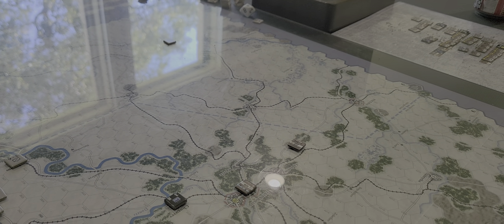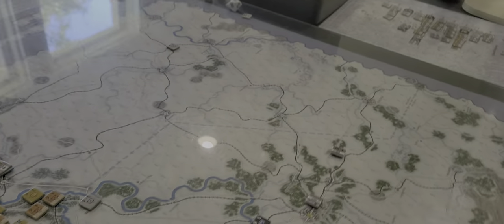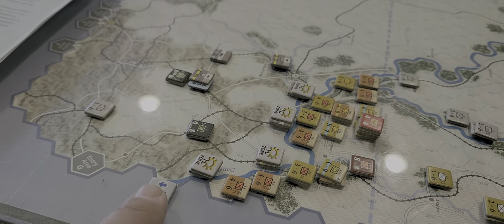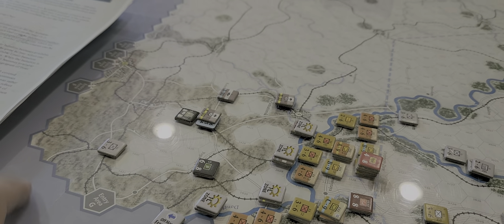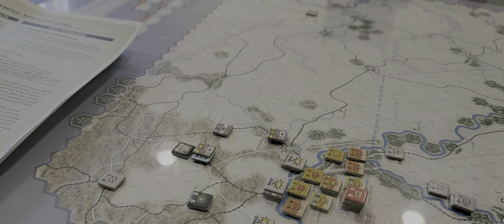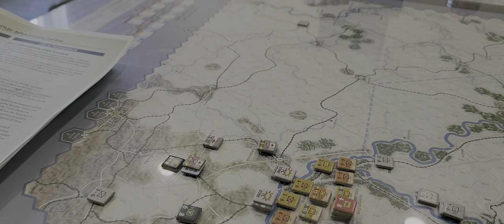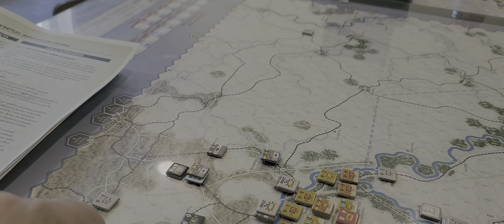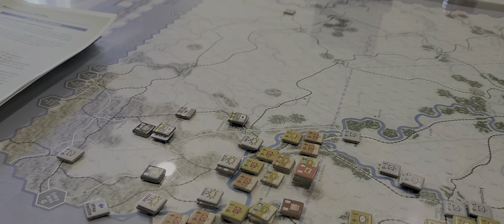Any opportunity to cross the Donets quickly or loop around would be highly advantageous. I also believe some reinforcements may come in from the northeast side of the map — I'll need to check the entry areas. There is a nifty little rule: this off-map front line on the eastern edge requires that at all times there must be a unit with a zone of control — basically a front line marker — representing linkage to what's going on off the map to the south.